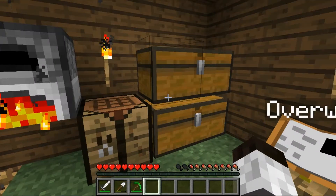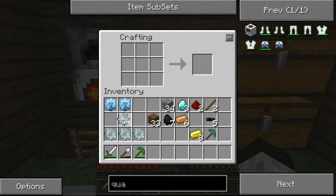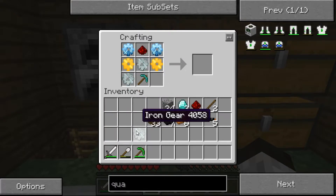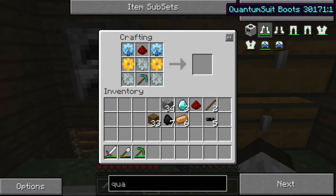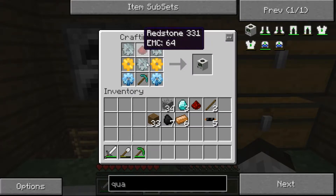I think I have everything I need — just need to make the last couple of gears. I needed seven total. And two gold. And then to the quarry, which I believe is like this: with the diamond gears up here, gold ones there. Those two. There we go — quarry. Cool.